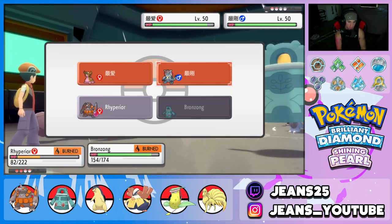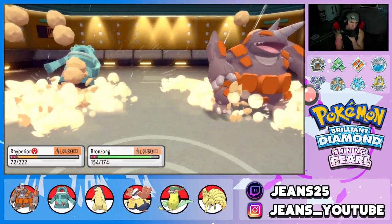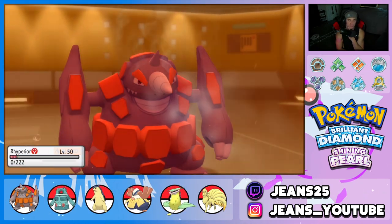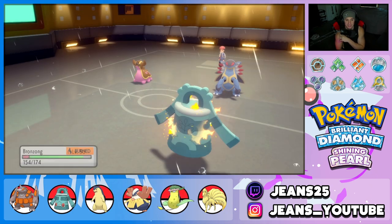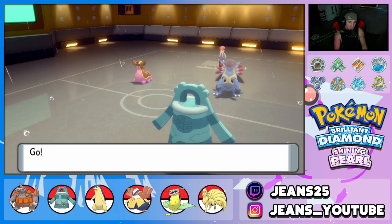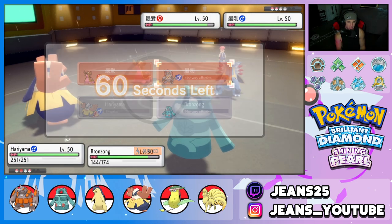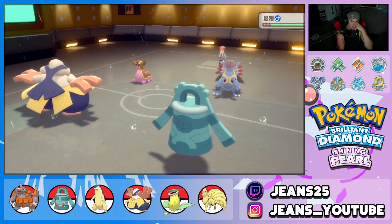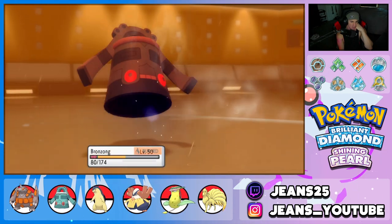I drop a Rock Slide and try to put Gastrodon to sleep. Armaldo drops a Rock Slide onto Rhyperior — Rhyperior soaks it. He goes for Skull Bash, so Rhyperior goes down. We try for Hypnosis on Armaldo — a very big Hypnosis — but it's 60% accuracy and we missed it. Rough turn. I bring out Hariyama for Fake Out on Armaldo and try Hypnosis again with Bronzong. He goes for Skull Bash — Bronzong should be able to soak that and pop Hypnosis.